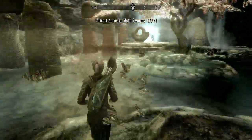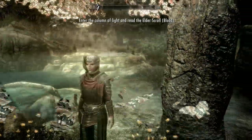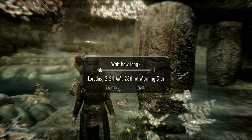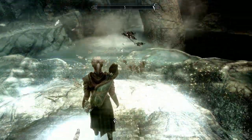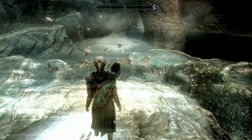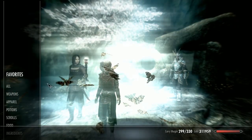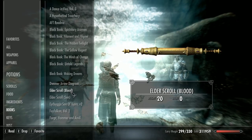Now head straight back down into the light beam. This time we're waiting for Serana because she got locked outside at the gate last time. Let's make sure she's with me. Now we'll read the blood scroll first. Blood scroll — read that one.